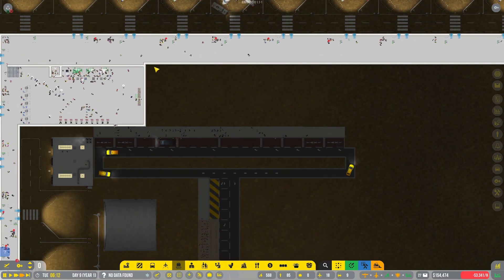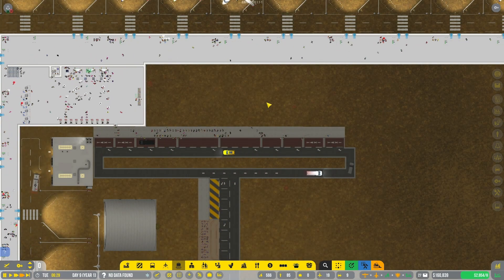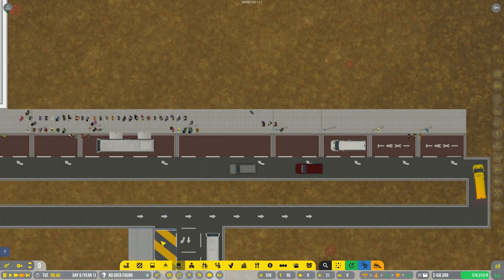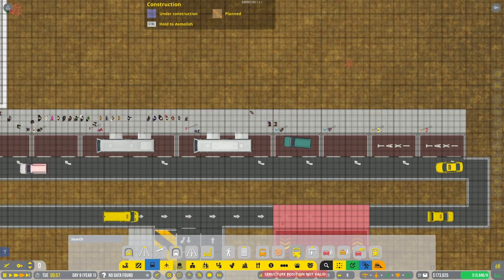I might build the terminal this way a little bit to accommodate the medium check-in desks we're going to need. And we might need that subway sooner - that's a hundred thousand, holy cow. I don't think I realized it was that price.